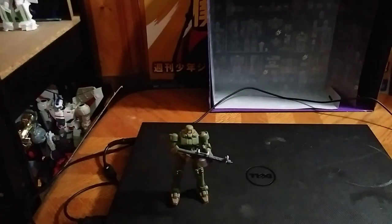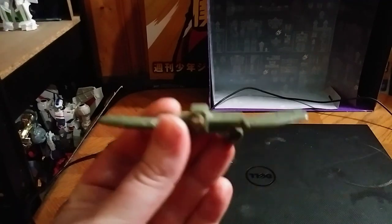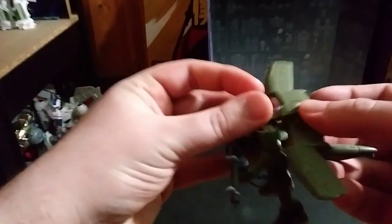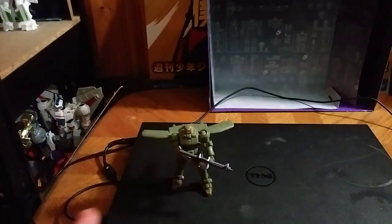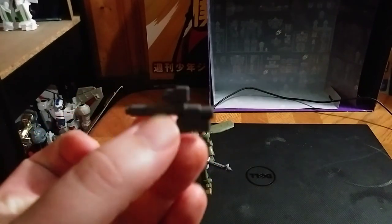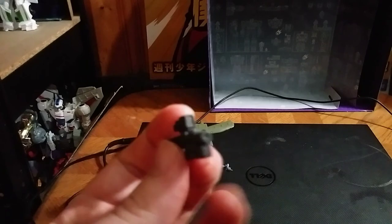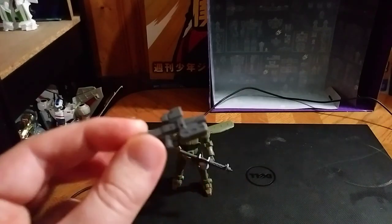First, we're going to talk about the accessories. It comes with this Leo from Mobile Suit Gundam Wing. We got the flight pack, and you can plug that into his back and give him a jet flight mode. That's an option you can do with this figure. And then you got this little pistol thing. I don't even know what this is, and I haven't seen much of these used in Gundam Wing.